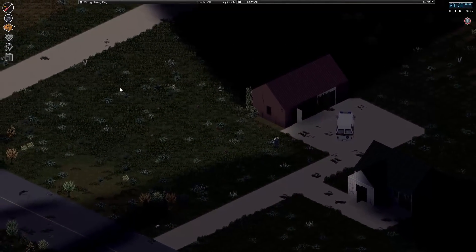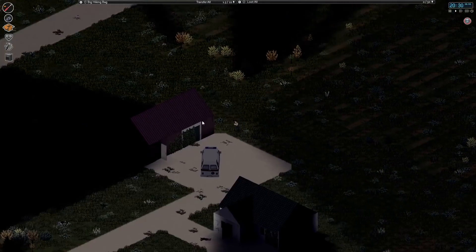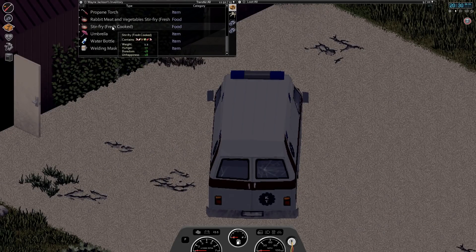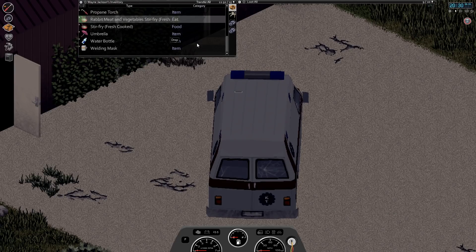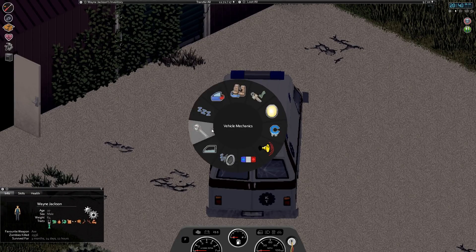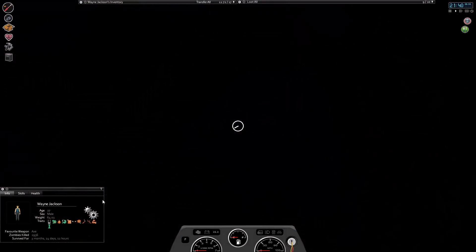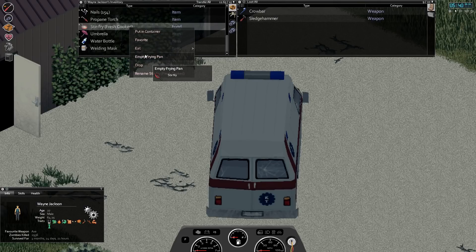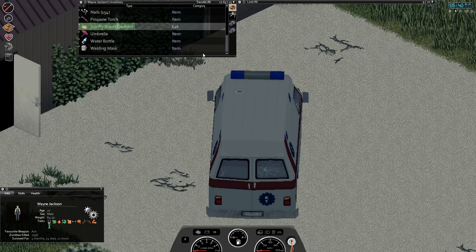Let's just sleep here — I don't think anyone's going to bother us. I'm going to eat the rest of this stir fry and hopefully gain some weight while we sleep. We were down to about 63-something before; let's see if we gain any weight here. We are getting a little bit of weight. Just a quarter kilogram, but not bad. Let's have our breakfast and keep stuffing our face.